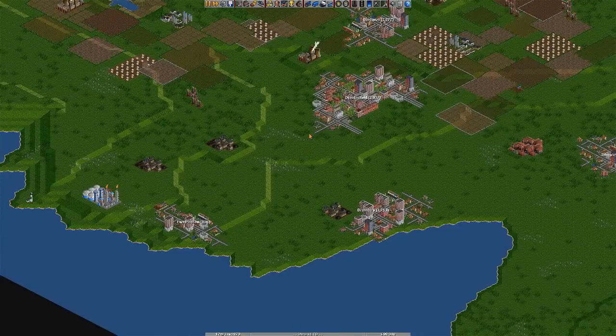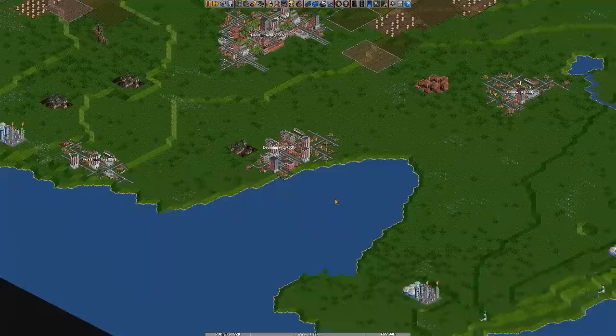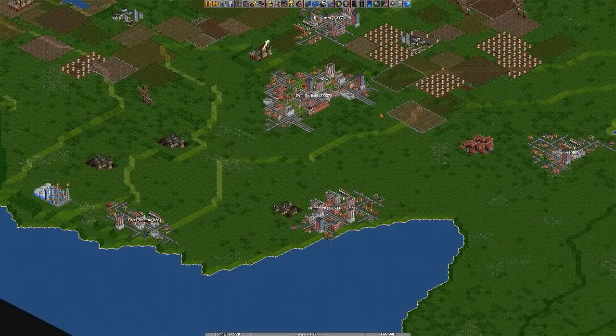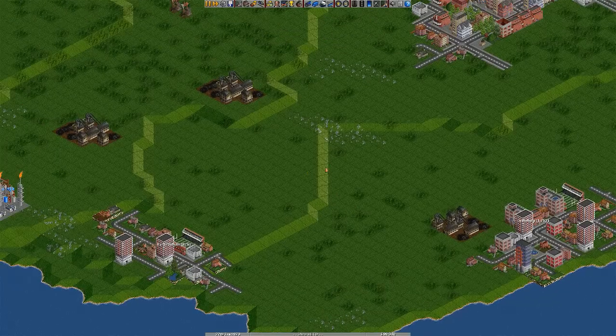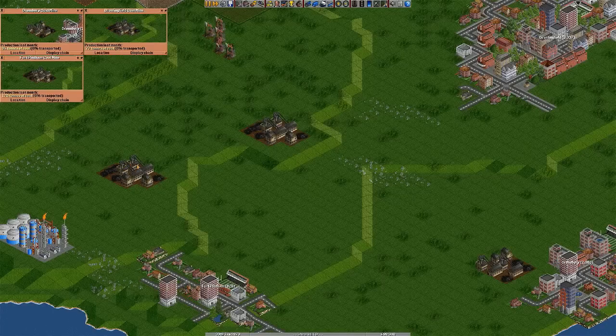Everybody usually starts with a coal industry, just because it's basically the only one that stays throughout the whole game and you can create your own awesome network through it. I started here because there's towns here and there's three coal mines here as well, so I can basically make loads of money out of one train. Let's just set this station up first — I'd like to get coal from these two and then transfer coal from here to where the others are. This one's got the most production.